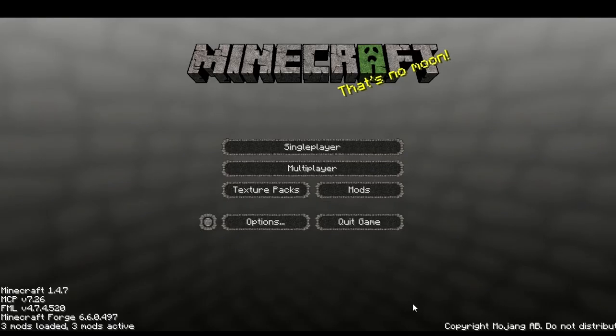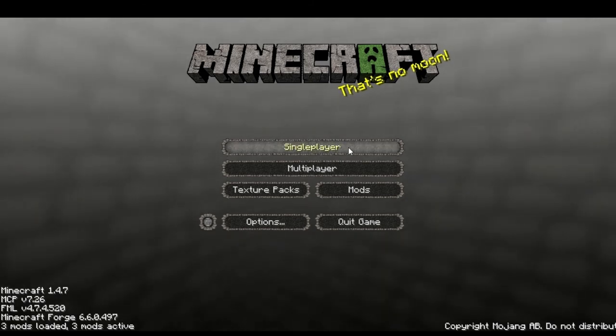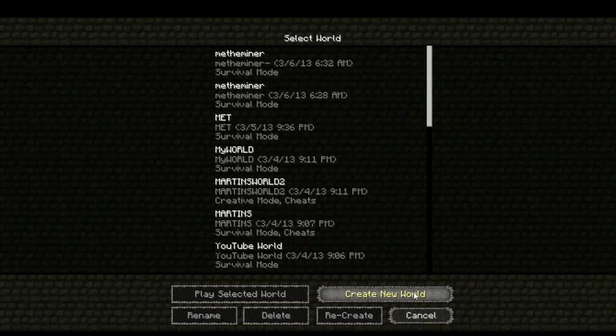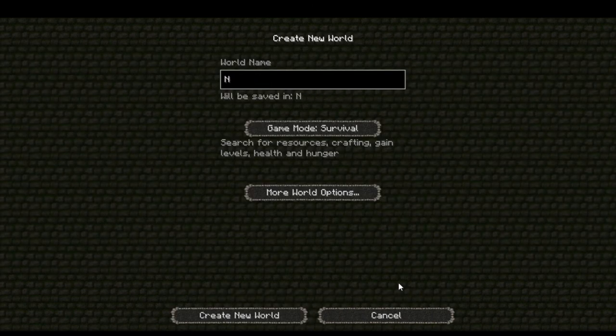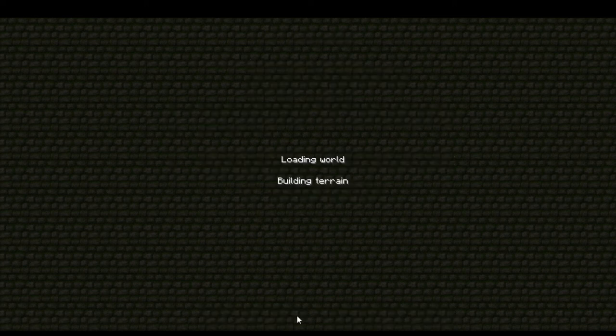We're going to make a brand new survival world. I'm going to be doing these on less than a weekly basis — like every three days I'll make a video or something. I'm going to make a brand new world called 'Be the Miner.' I'm going to go to world options, put a seed in — this is my favorite seed ever. It's called Temple. It makes awesome worlds, so let's check it out.